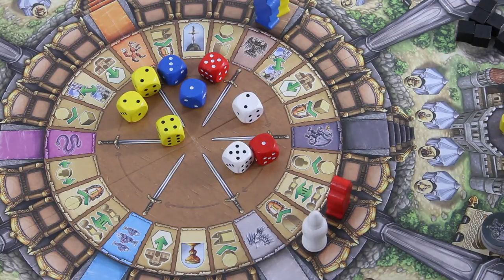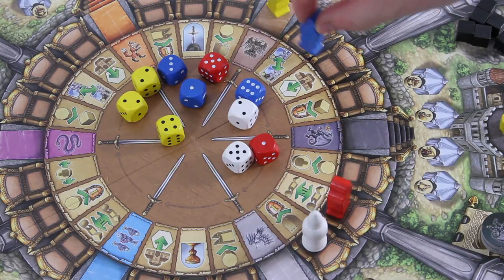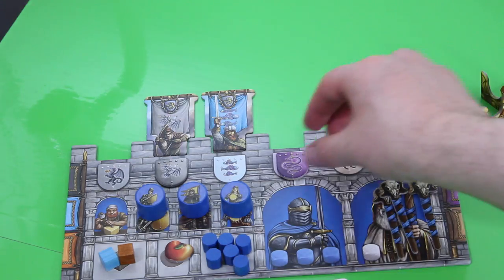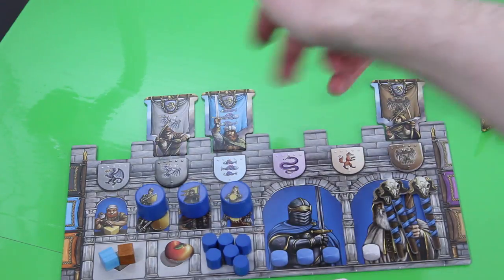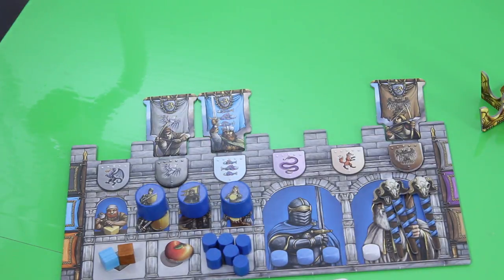Then it's the last action for blue — he places his six die. He doesn't want to spend an apple. He moves six spaces, which again allows him to trade one resource or component. He gives away the purple shield in order to take one of those brown shields. At least he would now be able to defend both of those traitors, but he still has to take care of this blue traitor — there's still one full round to accomplish that.